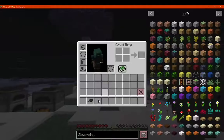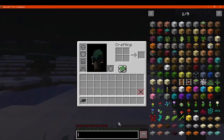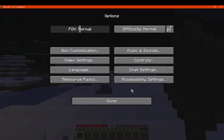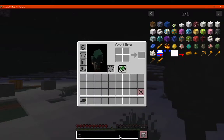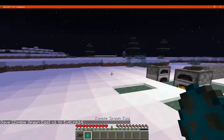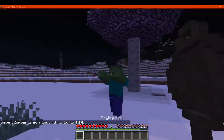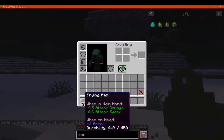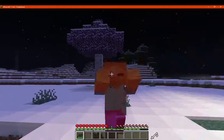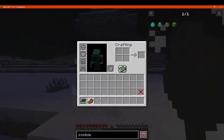The weapon part — we'll test it on a mob, let's say a zombie. We'll charge it up and there we go. It has 450 durability and we can take these out in about three hits, so not bad at all.